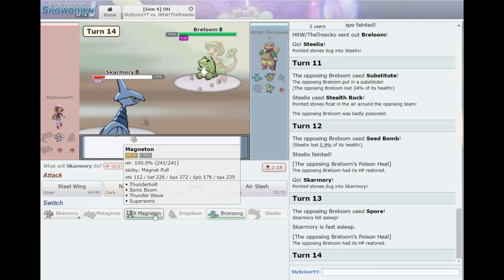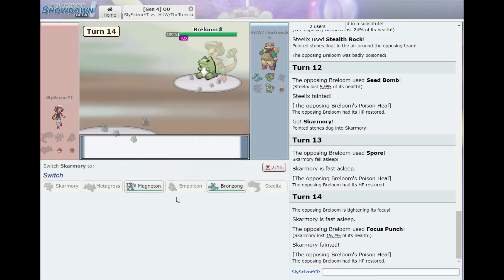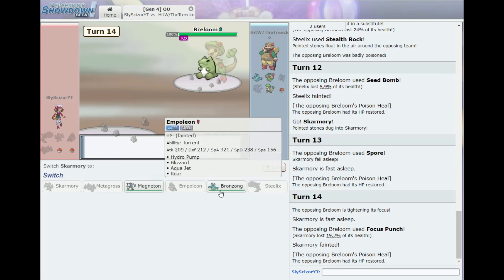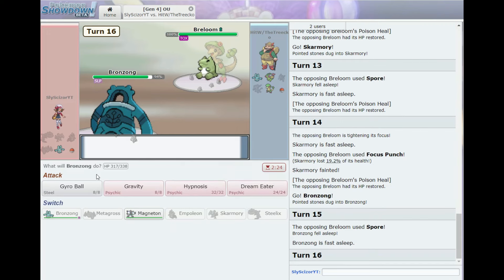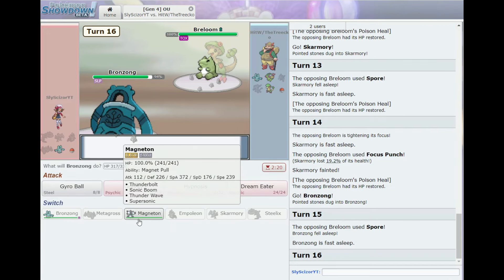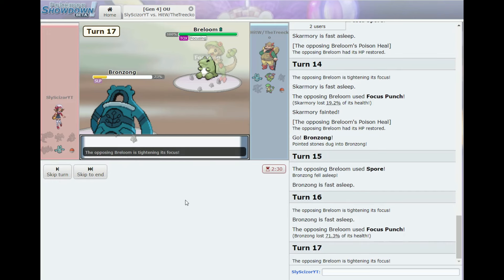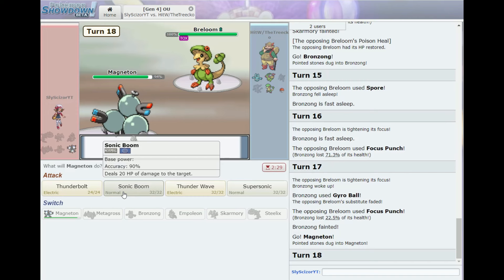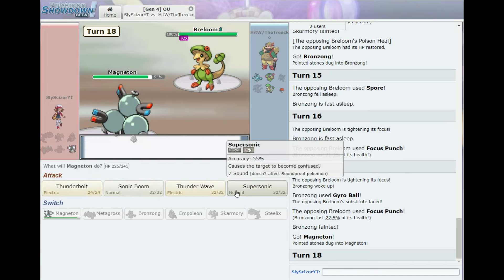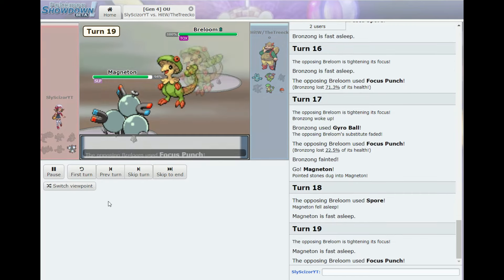Can't really hit Breloom with Bronzong; Magneton is tightening its focus — why? He used Focus Punch in the same turn. I don't know what to do. Let's go Gyro Ball — he puts Bronzong to sleep too, what are we supposed to do? We woke up, Gyro Ball knocked out the Sub, but Magneton can't touch Breloom because it has a crappy moveset. I think we have to try Supersonic — Spore again. If you can't outspeed this thing, there's not much you can do.